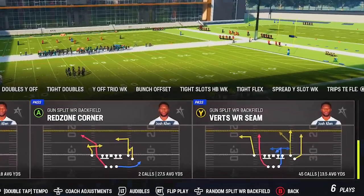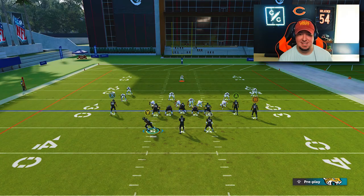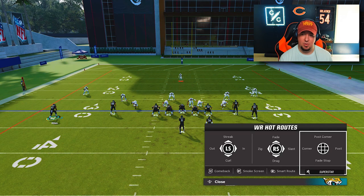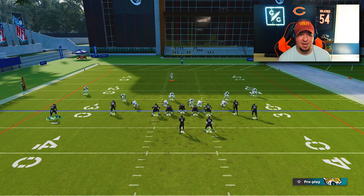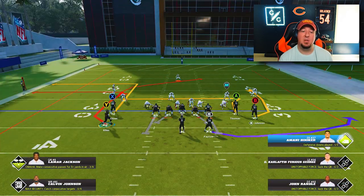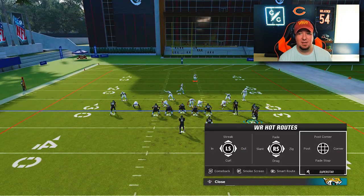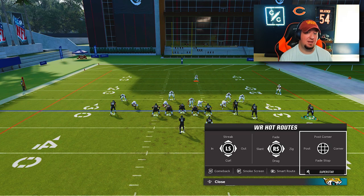The best formation in the game to do this out of is, far and away, the gun split wide receiver backfield. The reason is that we have a wide receiver in the backfield with this same ability. You can put him on post corner, fade, stop corner, post — all these different routes. You can motion him into the backfield, but notice that motioning left puts him at outside receiver, and motioning right puts him at outside receiver as well. You could run this with the ability to turn off match coverage rule of four and get some pretty crazy route combos.